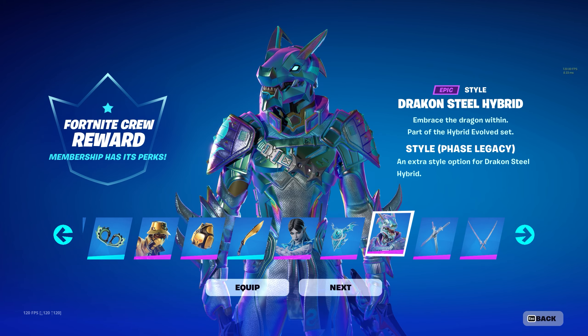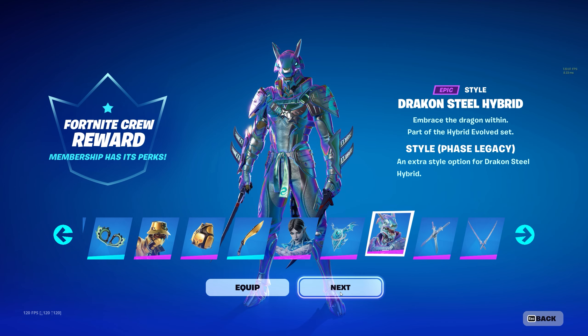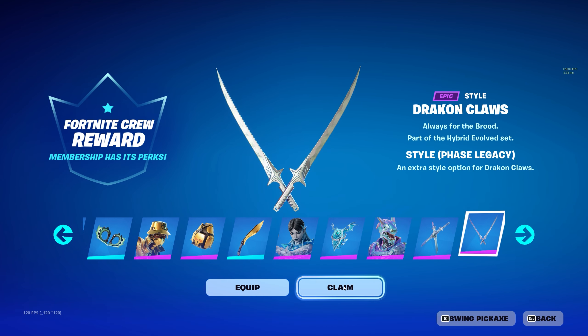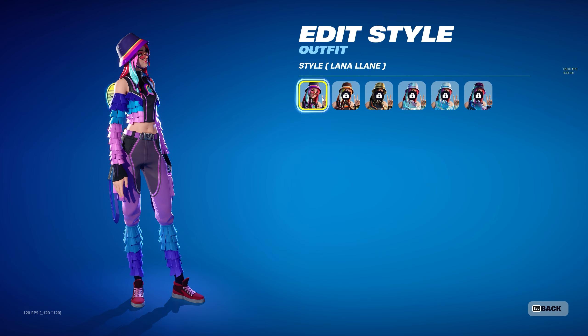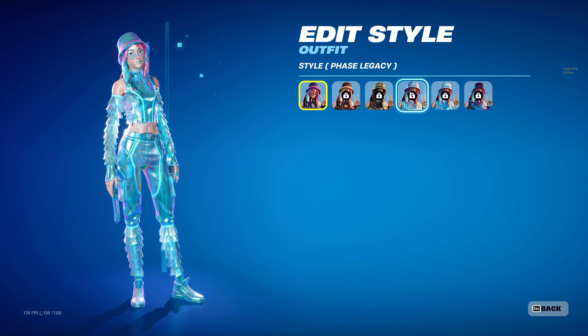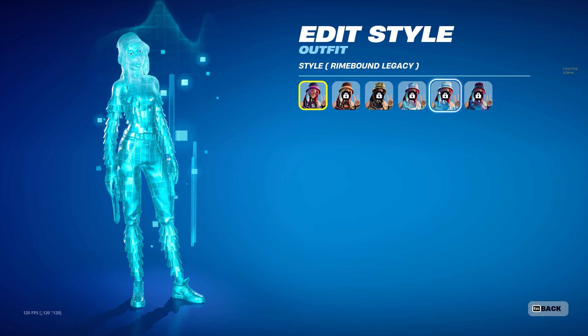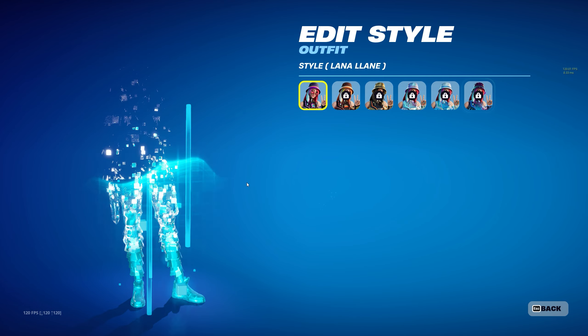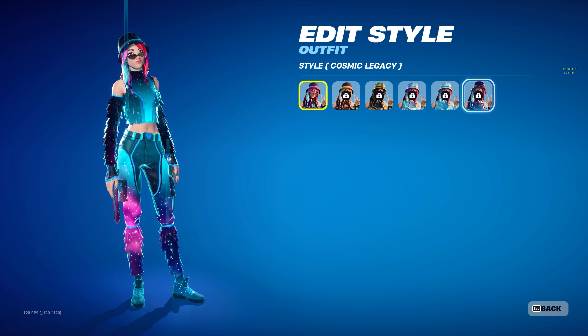The Phase Legacy style is a multi-color prismatic color — pretty cool. I hate that you have to wait so long for these styles, but I guess it is what it is. That's the Fortnite Crew for this month. I also want to mention these are the styles she comes with if you subscribe to Fortnite Crew for six months. I really like the galaxy style; it sucks we have to wait so long to get it.